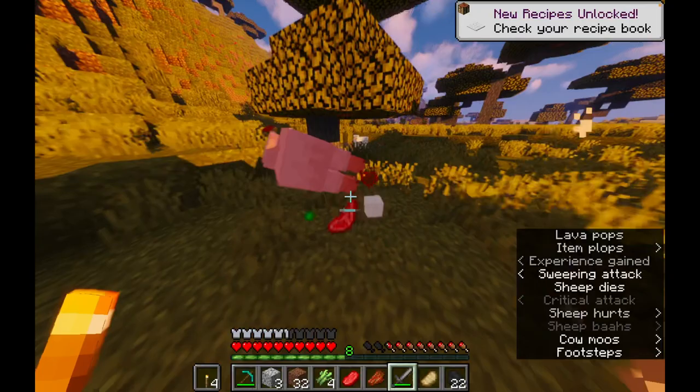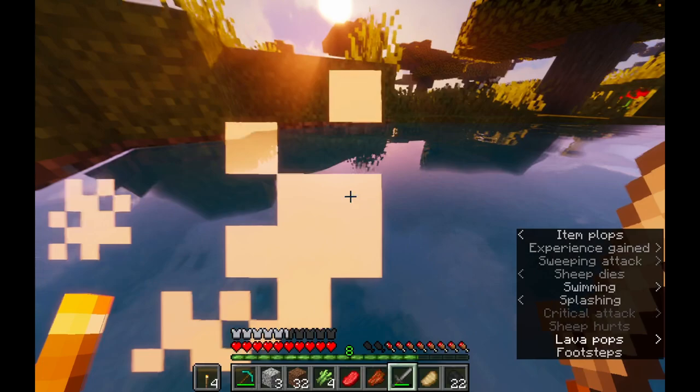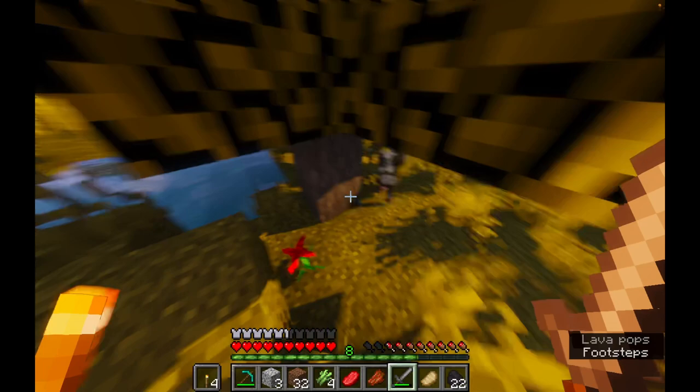Remember back in like Minecraft 1.1, where sheep — when you shear them you used to get like four sometimes out of them. Oh, it's a little baby cow! I promise I'm not gonna hurt you, I promise I'll keep you safe. You guys saw nothing, okay, you guys saw nothing.